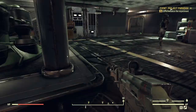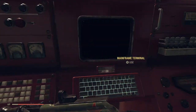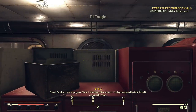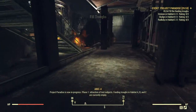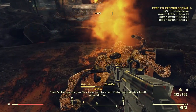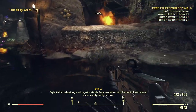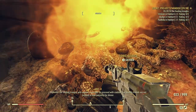After we wait out the clock and hopefully some other players show up, we go into the computer and choose the option to initialize the experiment. Project Paradise is now in progress — Phase 1, attraction of test subjects. Feeding troughs in Habitat A, B, and C are currently empty. Replenish the feeding troughs with organic materials, and do proceed with caution, as our beastly friends are not inclined to wait patiently for dinner.